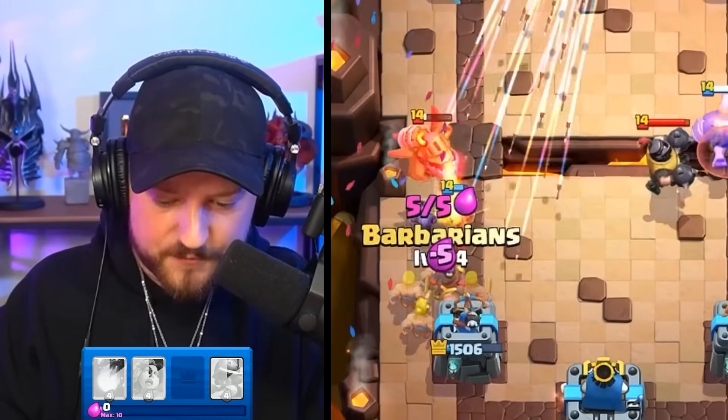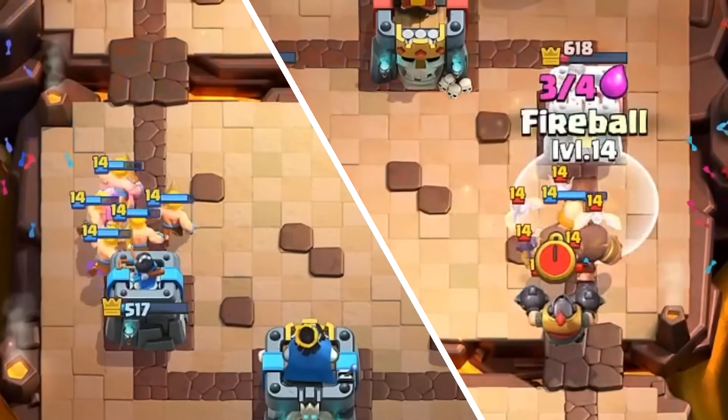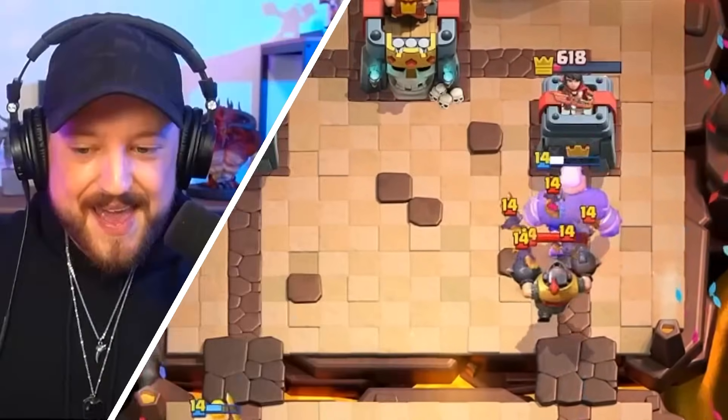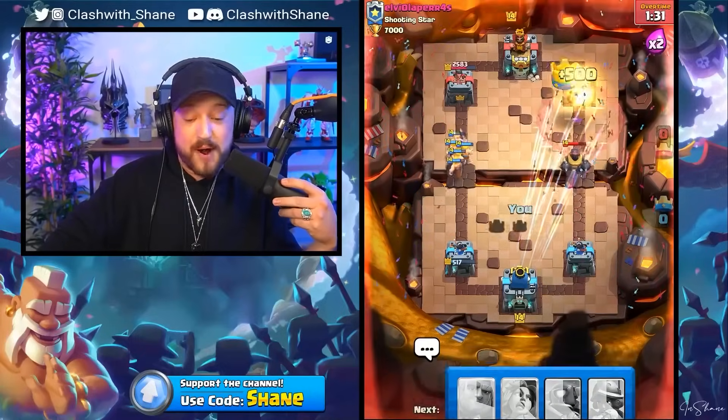Musketeer going Barbarians for this Hog Rider — it should destroy it. Giant, get there. One shot! We can win against Shooting Star with the power of an Arena 3 deck. I don't even know how we just won that, but that was insane.